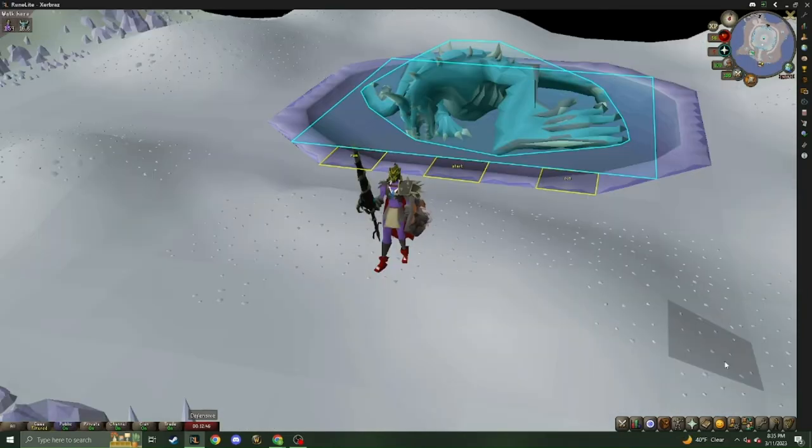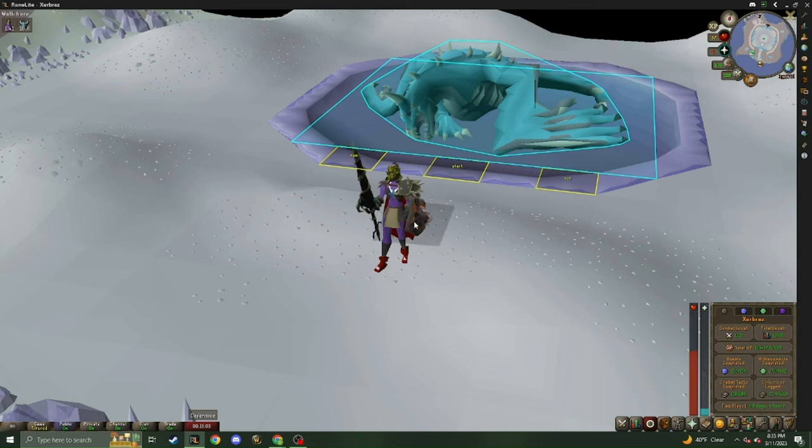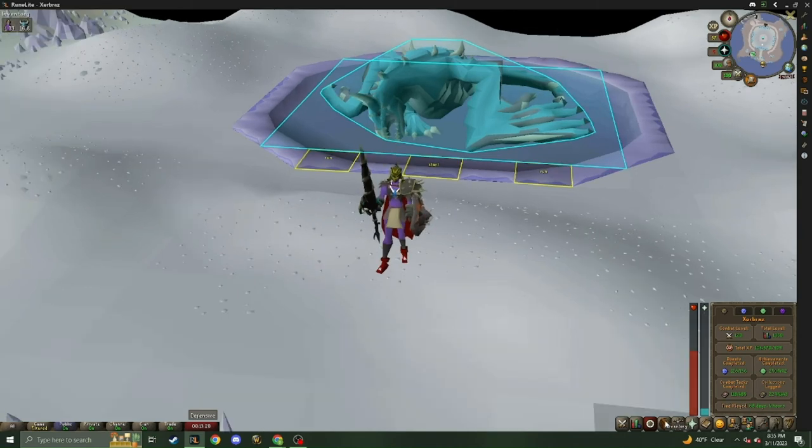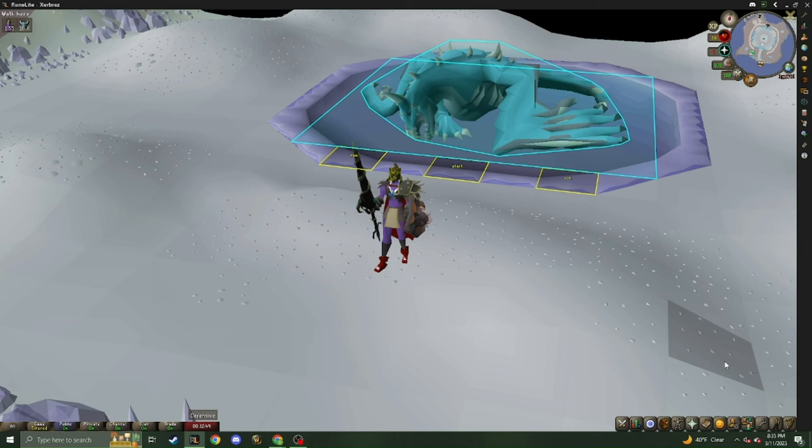Alrighty guys, that's going to wrap it up for this guide on Vorkath. I hope this is the last guide you'll ever have to watch for Vorkath because it was so efficient for you. Now go out there, start racking up that KC and start printing some money on this boss. I have 1400 kills on this and I've made probably close to 180 million. Out of those 1400 kills, if you look at the collection log, the only things I've gotten besides Vorkath heads — which is 1 in 50 — is the Dragonbone necklace. Hopefully the RNG gods will bestow a blessing upon me and I get the pet or one of the visages. If you enjoyed this guide, please give it a thumbs up, hit subscribe, hit the bell for notifications, and check out my group Ironman series on this channel too. Thank you everybody, have a great day, and I love ya.